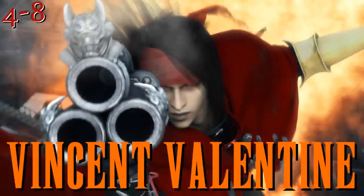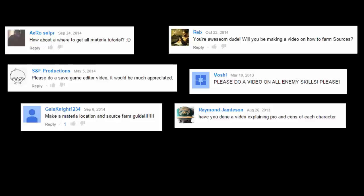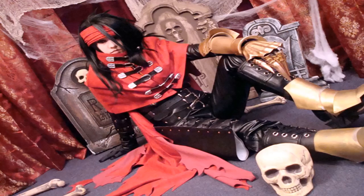Welcome back to another Final Fantasy 7 tutorial video. Last time, we looked at how to defeat Ruby Weapon without even pressing a single button on your controller, and I have a bunch of other videos in mind thanks to all of your requests. But for now, I have to do something spooky! Because after all, it's Halloween! So, what better time to talk about the completely screwed-up story of Vincent Valentine, the closest thing Final Fantasy has to a kid in a costume.